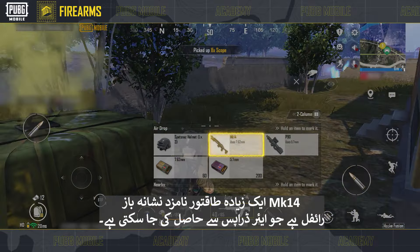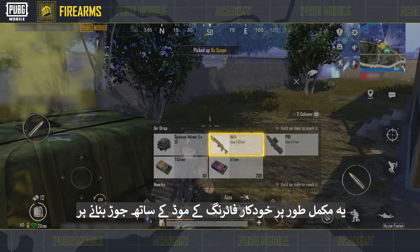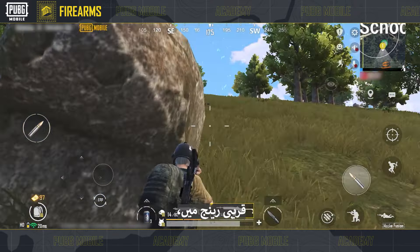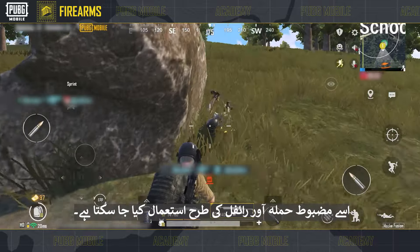There's also the VSS, which uses 9mm ammo. It comes with a full auto firing mode, but its damage is rather low, so it's more suited for ambushing enemies at close range.